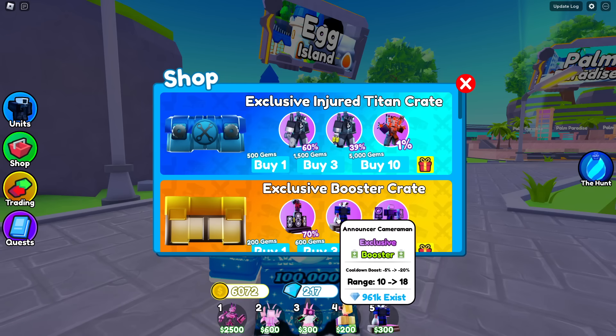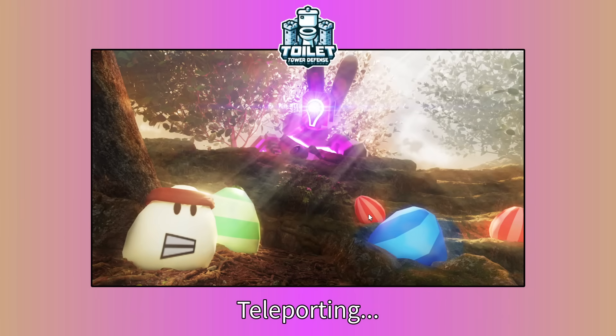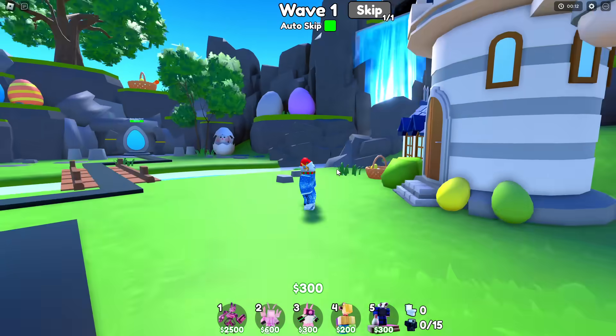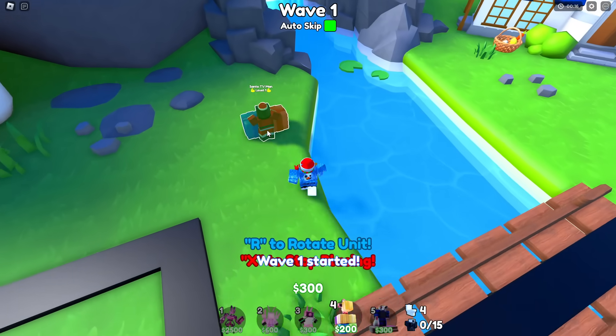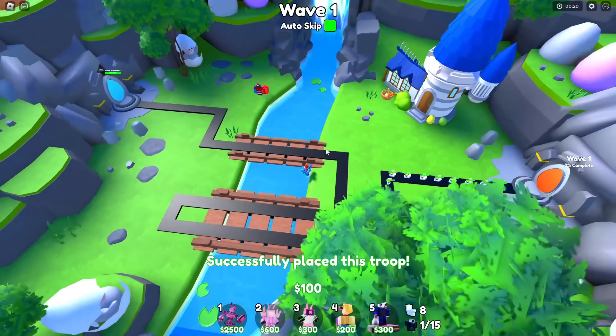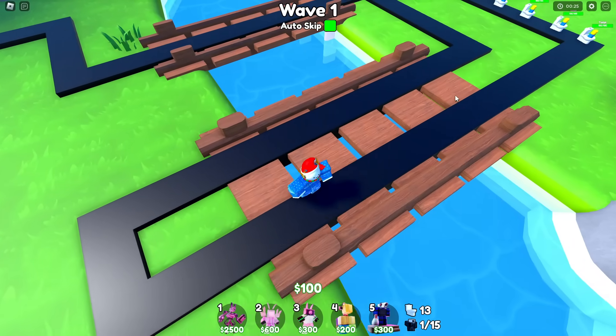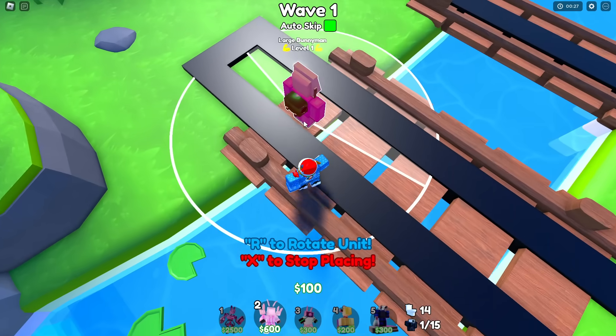I'm going to equip a farm, the Santa TV Man, as well as the Announcer Cameraman - yeah, the Announcer Cameraman is better. Let's use this one and hop into Egg Island. Let's skip the wave and begin playing. I'm instantly placing down my Santa TV Man.